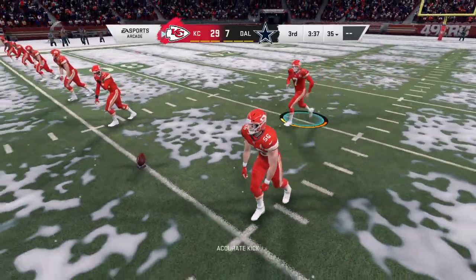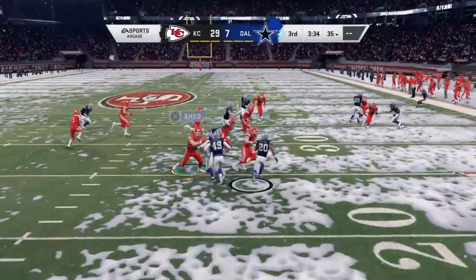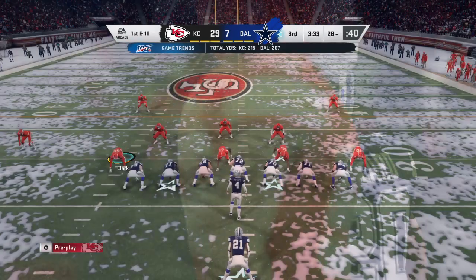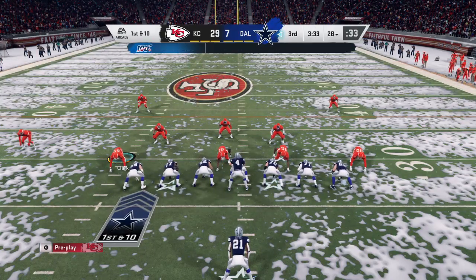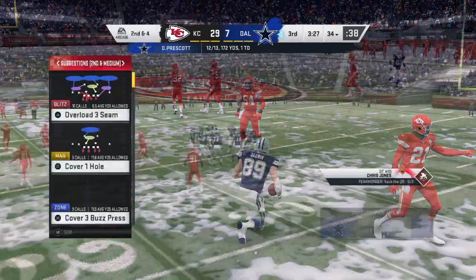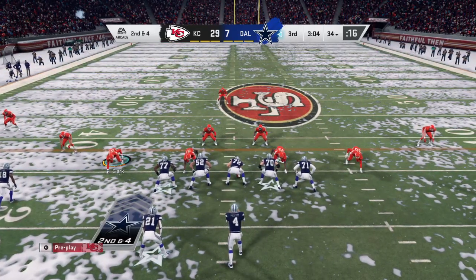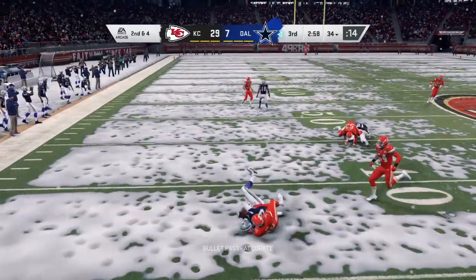After the touchdown, here's Butker to kick it away — fielded at the two and taken up to the 28. About set for this next Cowboys drive. Last time, the turnover on the fumble in enemy territory — that had to be very frustrating. Down on the scoreboard, had a drive going, pushed it past the 50, and came away with nothing. They can't afford to do that again — can they get that bad taste out of their mouth?